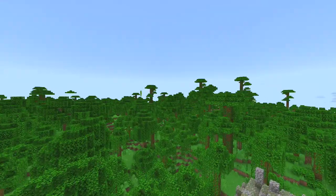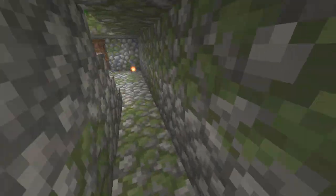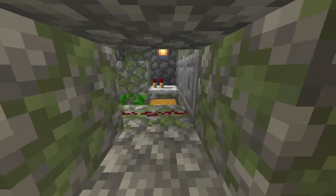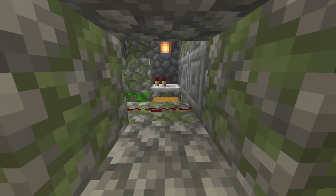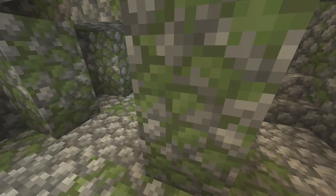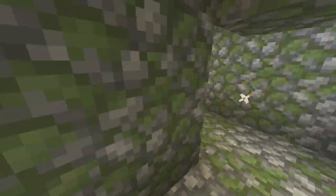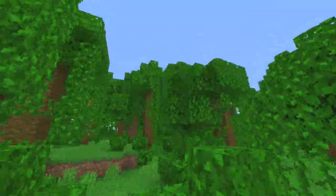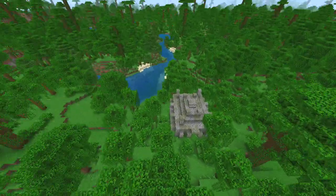If we fly off in this direction following the river you can see where the third jungle temple is. You can also see some of the bamboo forest starting to stick up in the area. Let's go take a look at the third temple — the chest should be in the middle — and there you go, it's again lots of gold and some iron.